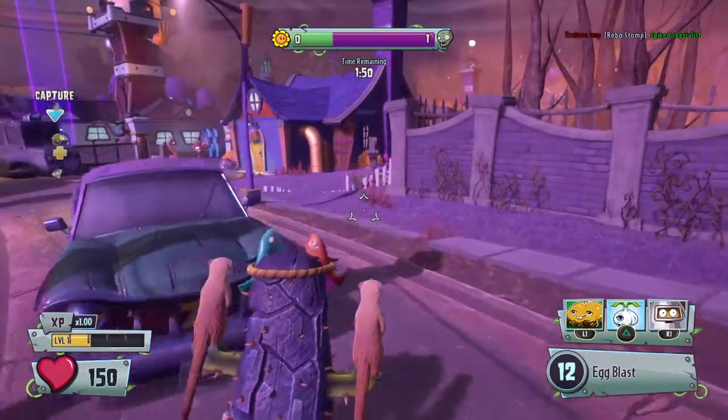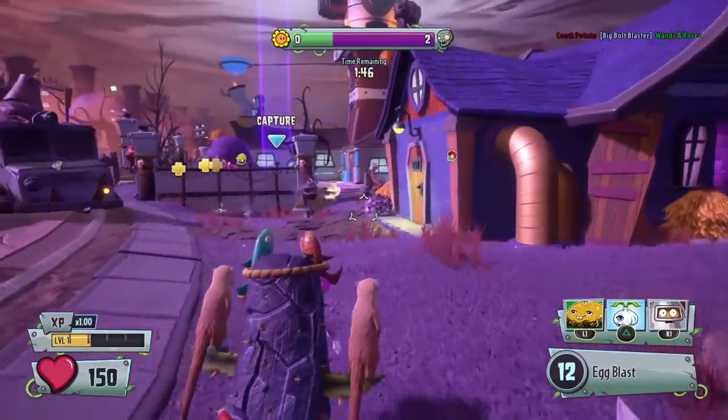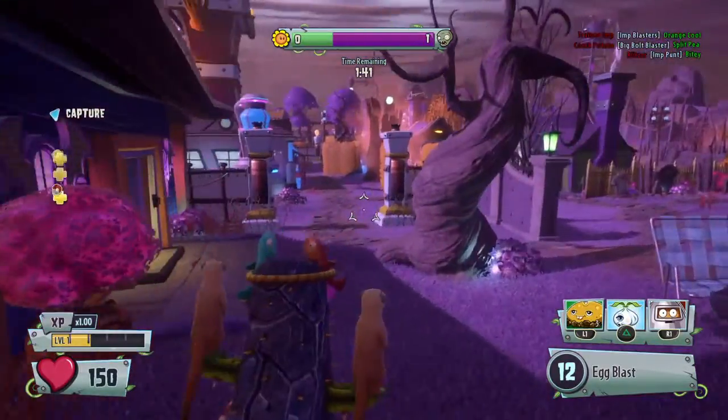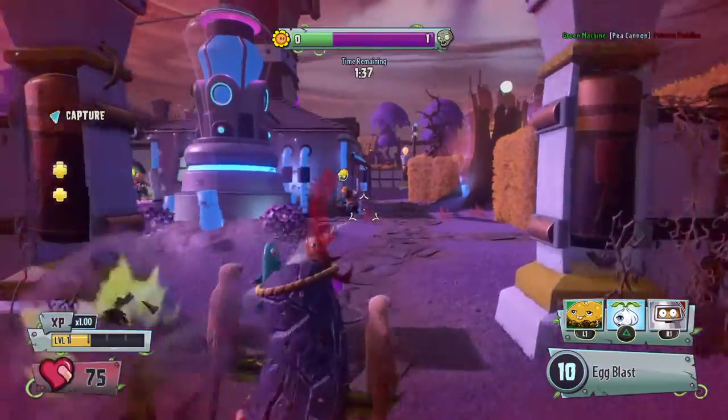I'm going to give you what I think and the statistics — the numbers, the cruncher. The Petrified Cactus has an ability which most characters don't have: it's the ability to shoot your shots whenever you want.